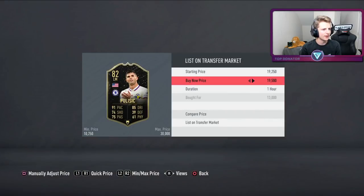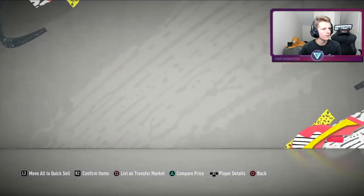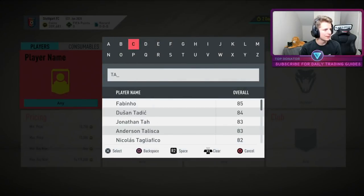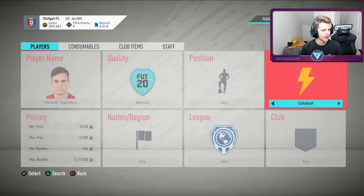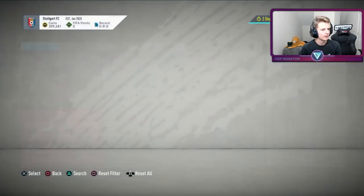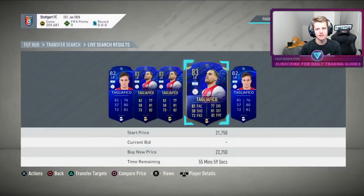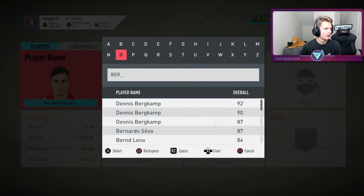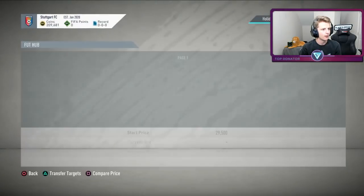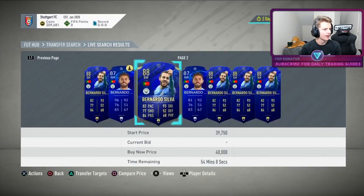Another Pulisic going on for 19k. A really crazy deal: Taglafico for 12,250 with Shadow. Checking price — not even any for 20k, survey says 22k — that's a 10k profit. Also got a Bernardo Silva with Hunter for 37k — a big punt. Probably just list for 40k and break even on that card. And we've got Tammy Abraham with Hunter for 15k and a Borella with Shadow for 13k.